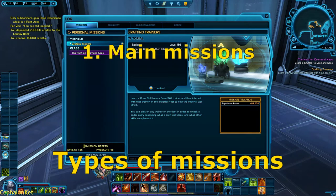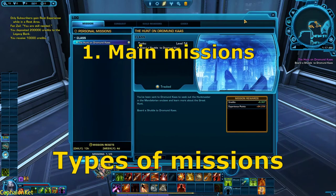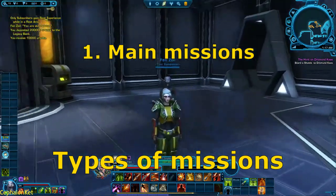If you want to drop a non-essential mission, you simply click abandon. And if you're experiencing a bug with a mission, you can click reset and it will reset the mission so you can start it over without abandoning it.